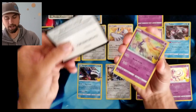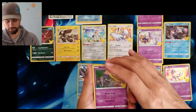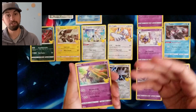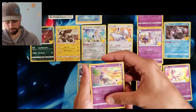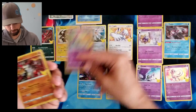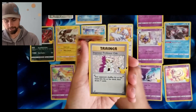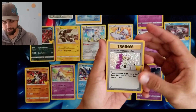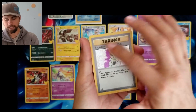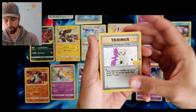That Xerneas right there — absolutely gorgeous Xerneas. I believe my wife had one of those in her deck too. She's really into the Xerneas card and she's looking for that Xerneas EX that's in the set. So we have Xerneas, Groudon, and Impostor Professor Oak — there's another one for the subset. I don't know if you can see it, but it definitely has the texture you can see in the holofoil, and the texture actually goes all throughout the cards. That's really nice.